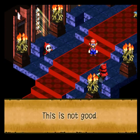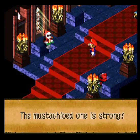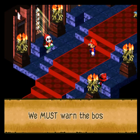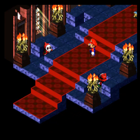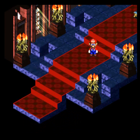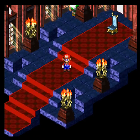Looks like those two Shysters were just watching the entire time. The mustachioed one is strong. Well, of course — I'm Mario. You warned the boss. I thought Mack was your boss. Apparently there's someone else pulling the strings.